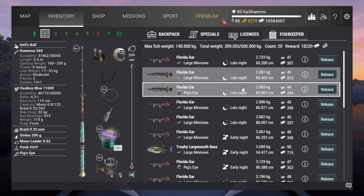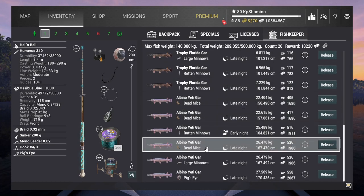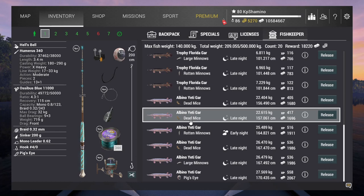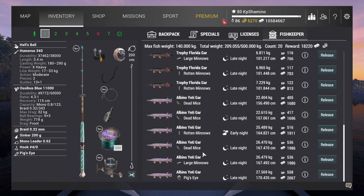You can see my fish keeper - I got 20 fish and in total 6 albino yetis, so it works really well. I think the dead mouse is the best bait to use here because that's where I got the most fish.